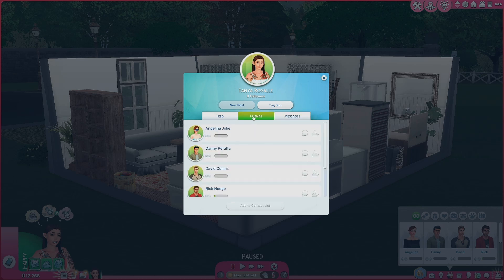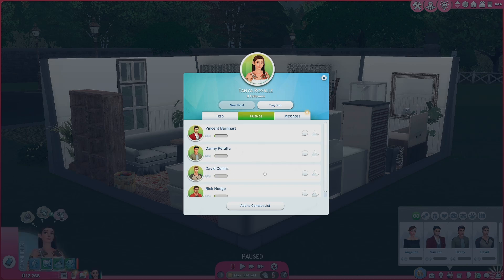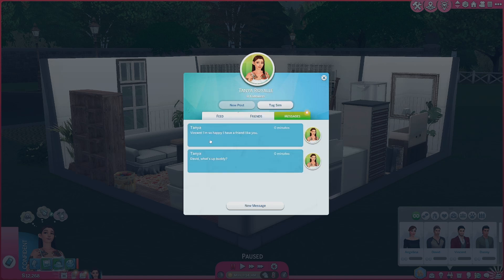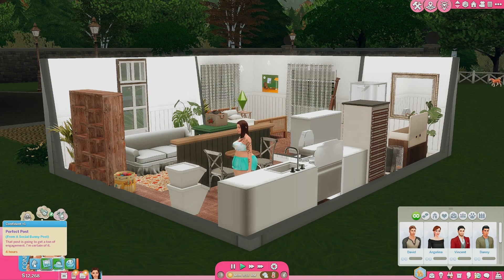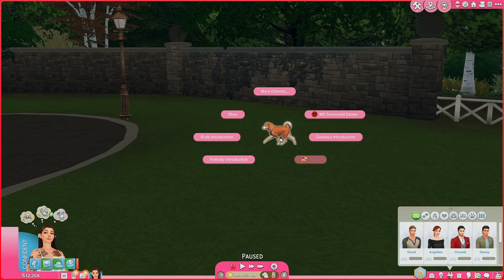Angelina Jolie is bullying us on Social Bunny — 'you look like a shaved llama' — you know what, we're removing you. Tobias gets removed too because he never said anything nice. We send a friendly message to Vincent: 'I'm so happy I have a friend like you,' and to David: 'What's up buddy?' She's feeling confident — that post is going to get a ton of engagement.